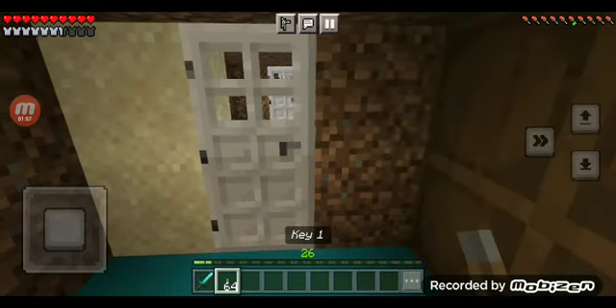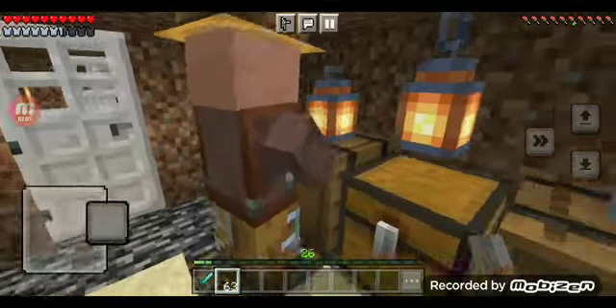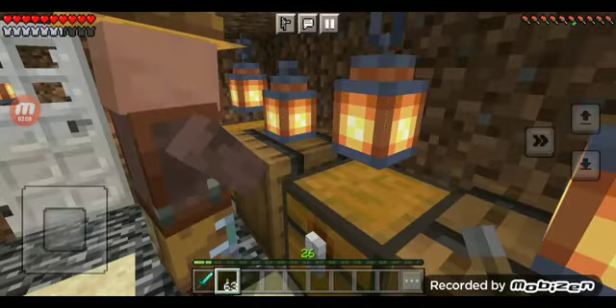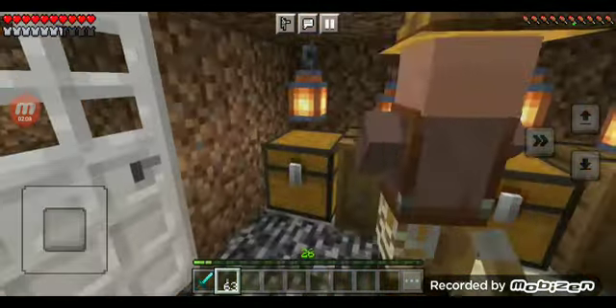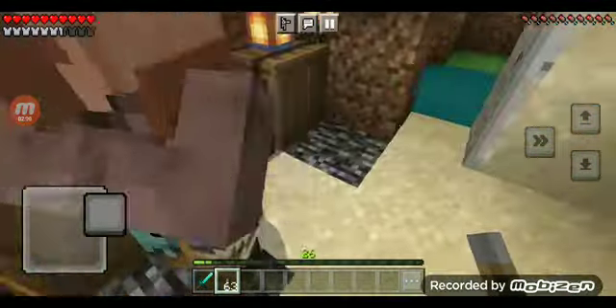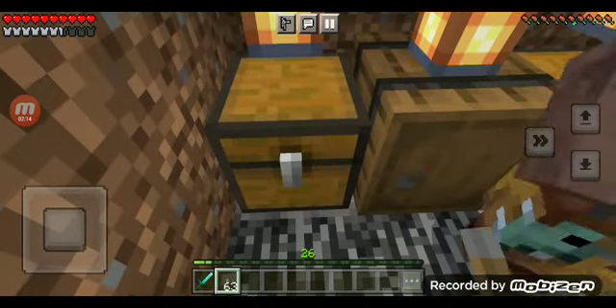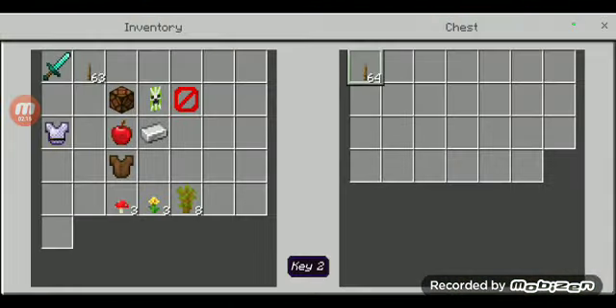Now let's open the door with it. Yay! Oh, hello Mr. Villager. Do you want me to open one of these? Oh no! This is hard. Is this key two? Yay! I found key two.